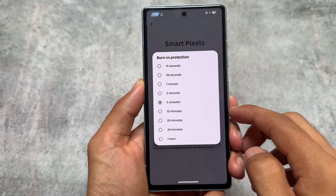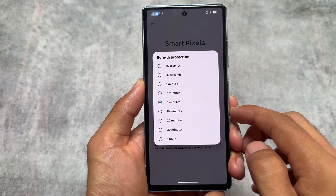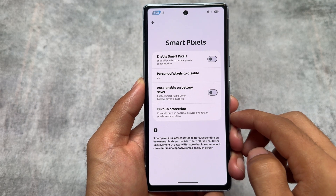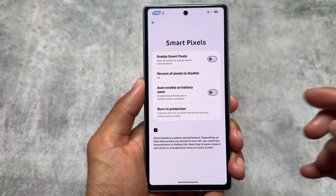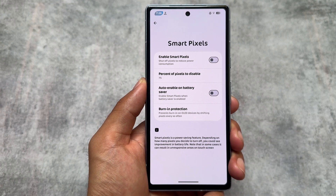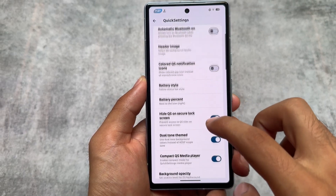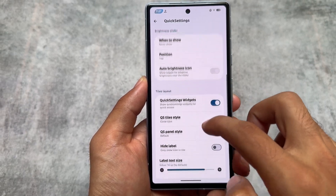Even in the smart pixels options you'll notice a burn-in protection option is present here. I believe it was not available previously, but with this new update it's here. It simply prevents burn-in on OLED devices. If your device has an LCD screen, this option is not available for you.